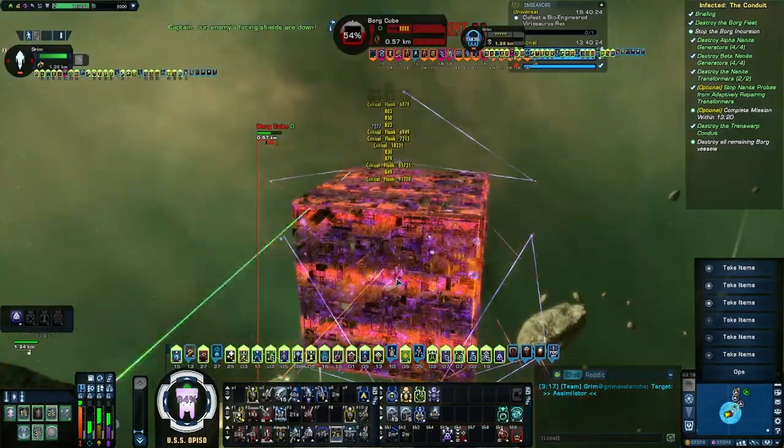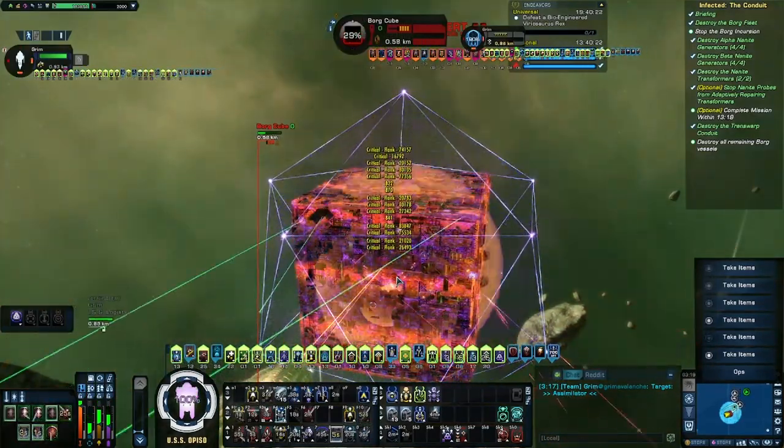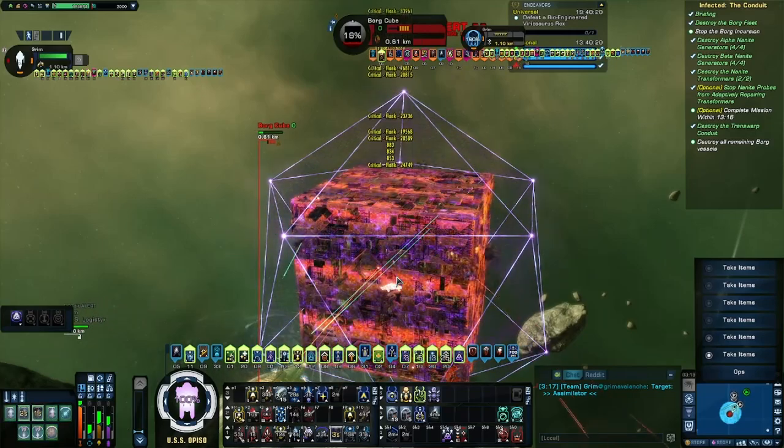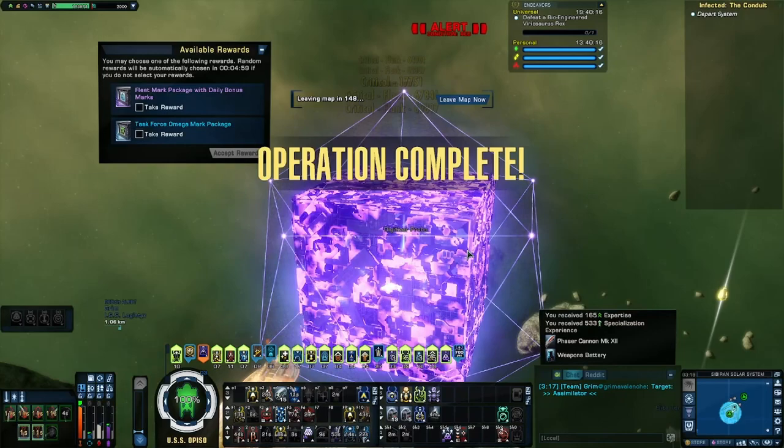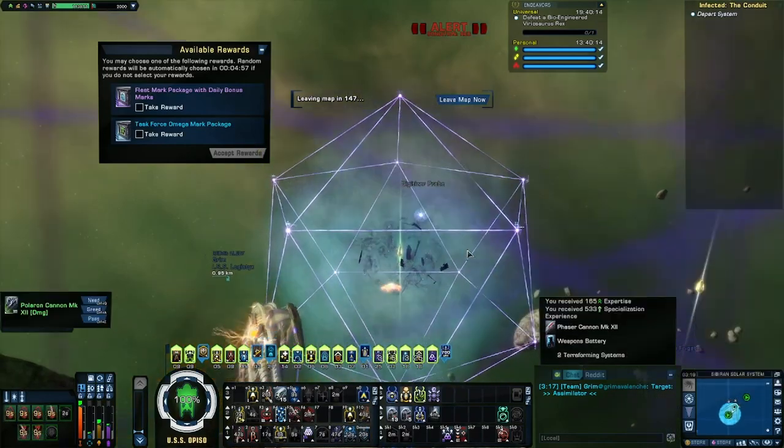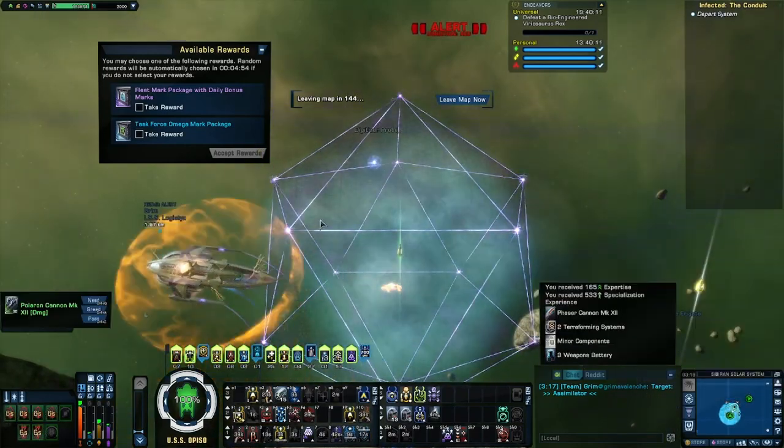So as you can see, the Subspace Jumper is really fun to fly around with — you teleport behind enemies and get lots of extra flanking damage. Any of these consoles will work well on their own, but it's a lot of fun to put them together and get lots of damage all in one shot.